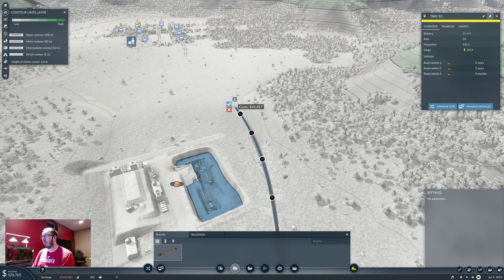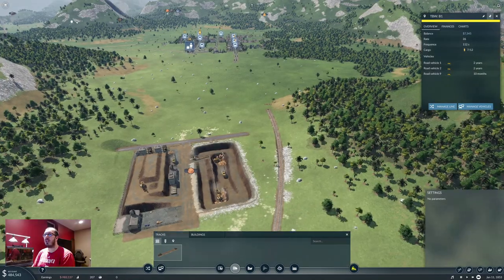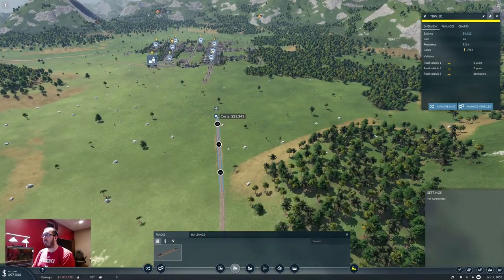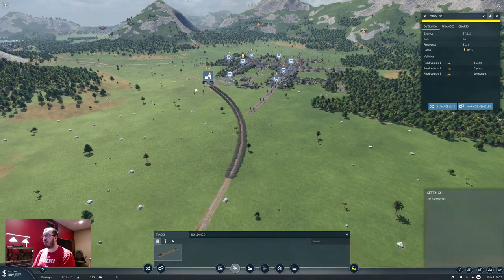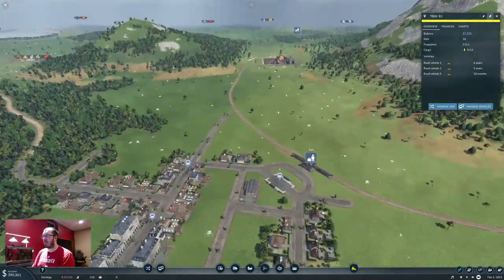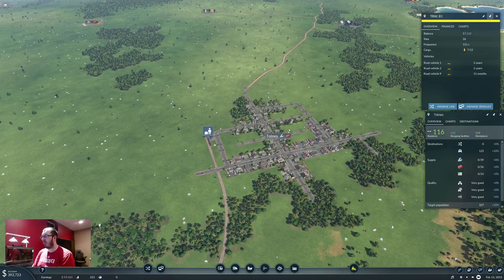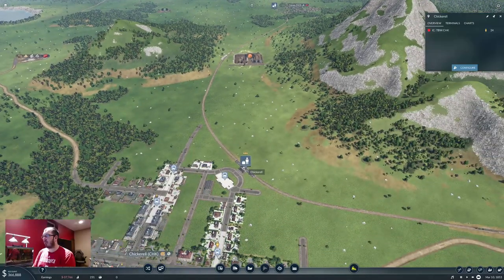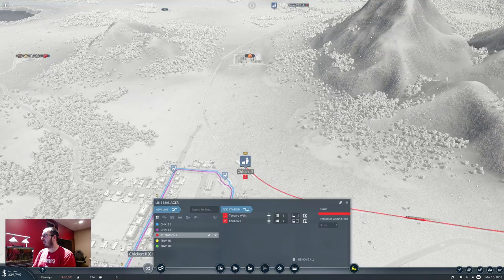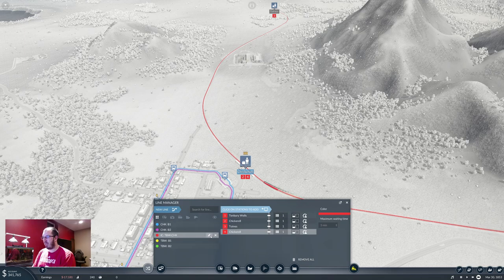This all looks pretty flat, so let's just continue here — go a little bit straight and then come right in. 120 all the way, beautiful. Let's extend our line once we figure out what this is called. Totness. Let's manage the line — add a station to here, and then back to here. Now you are in our city from TBW through CHK to TOT. Beautiful.